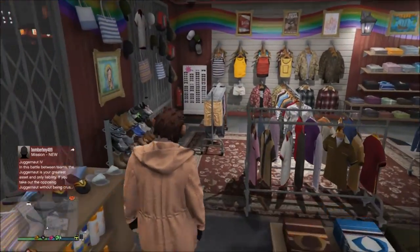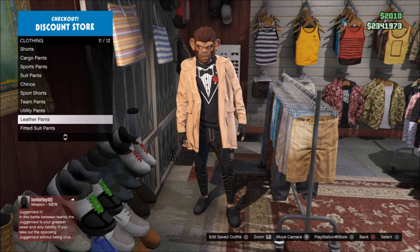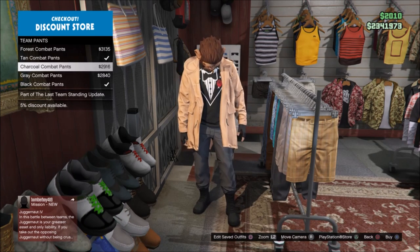Today I'll be showing you how to get a SWAT modern outfit glitch. To do this, all you have to do is go to the closest clothing shop.